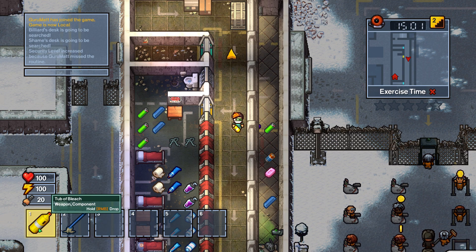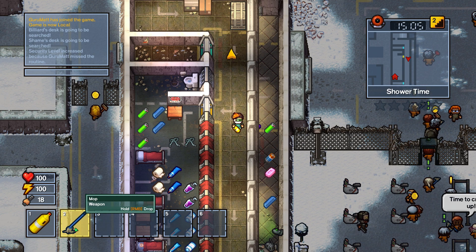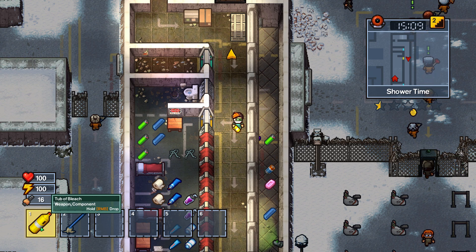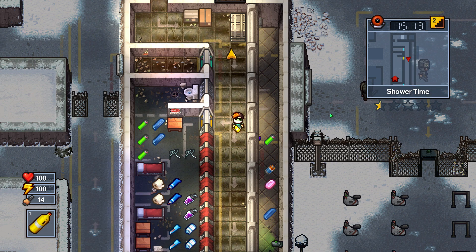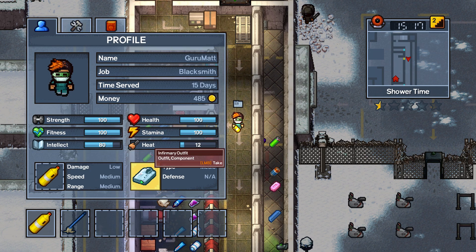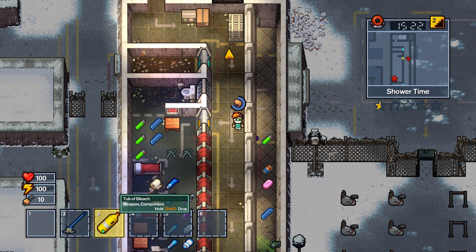I really like these two items because they're not contraband. They allow you to go into fights, and if you fail and mess up, it doesn't matter — you can still go back into another fight with them. They're really good. I prefer the Bleach the most, because it also doubles as making yourself a little infirmary outfit whenever you need it. So I like to keep it on hand.